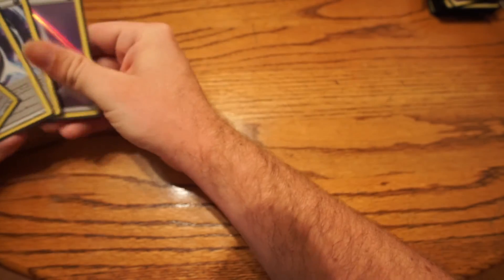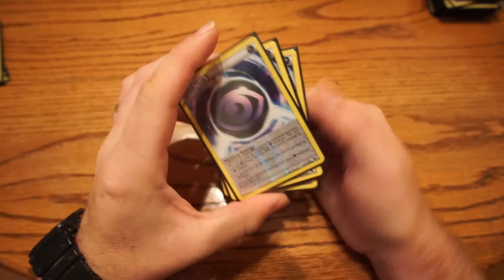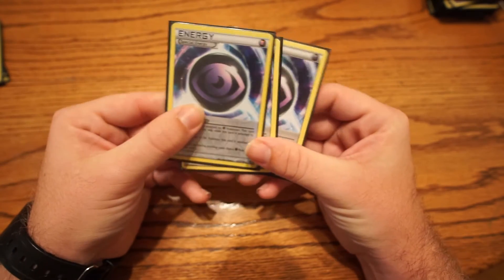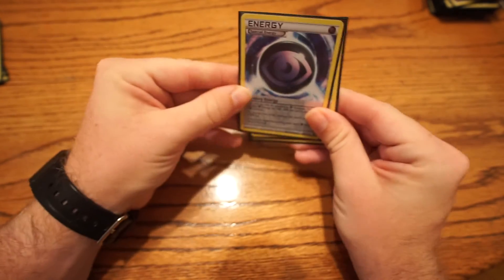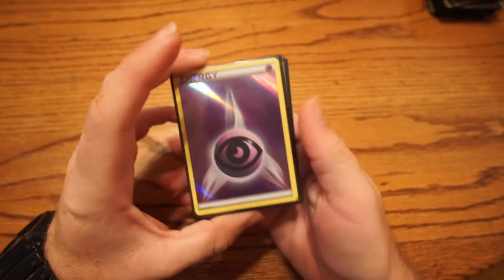For my energies, I run three Mystery Energy — I find four to be too cloggy. Mystery Energy can only be attached to a Psychic Pokemon, and it gives your Psychic Pokemon two less retreat cost, which is perfect for Wobbuffet and Phantump since they both have two. And then I run a total of five Psychic Energies, so that's eight energies total with Mystery Energy included.